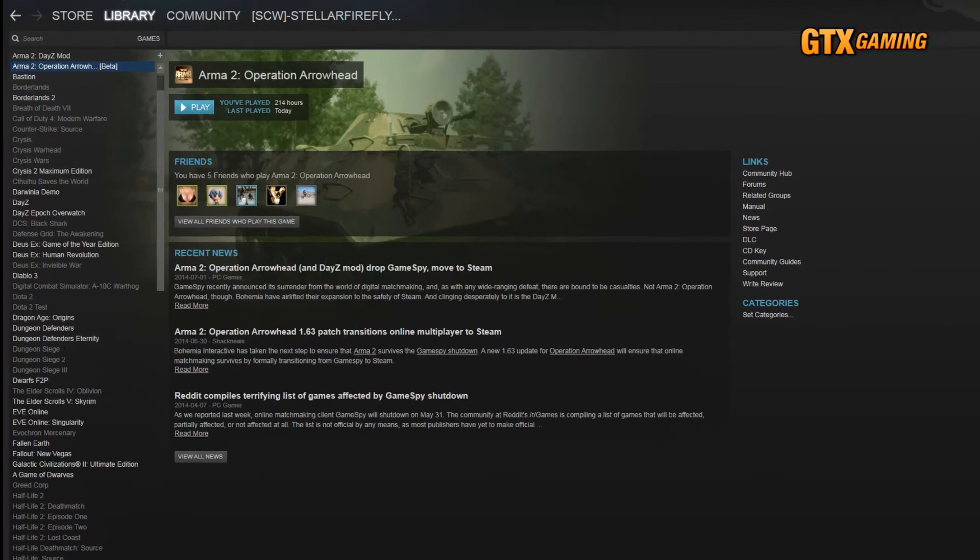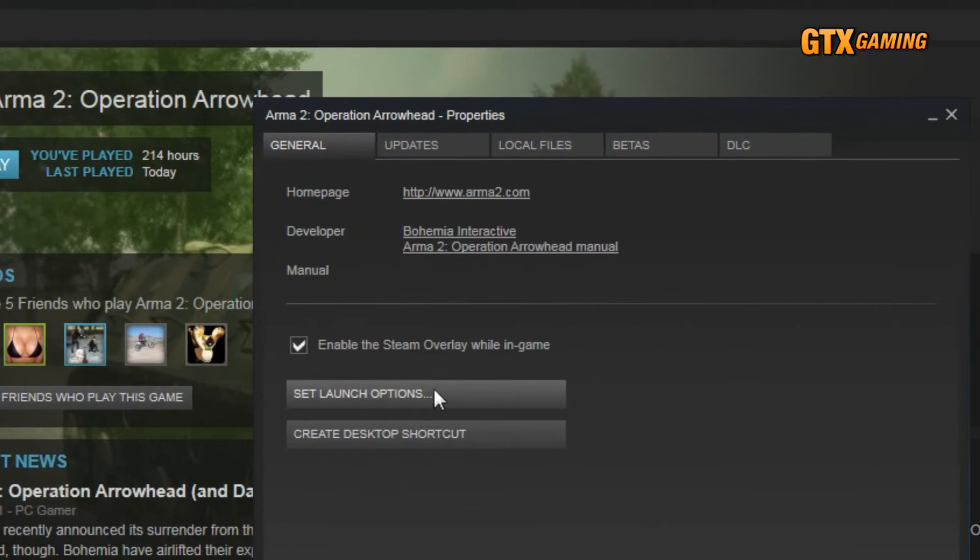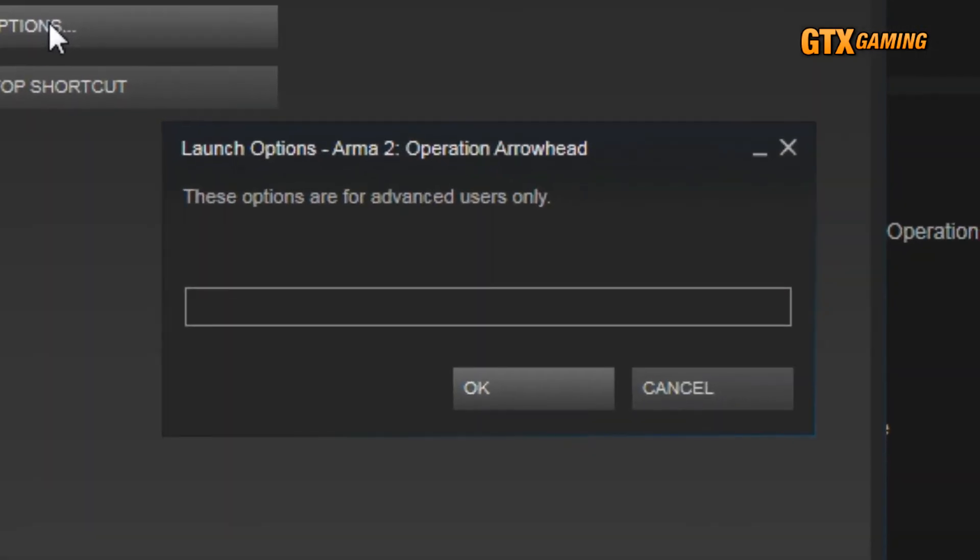Now we need to set things up so that launching A2OA will automatically load the DAISY-related mods. Head back to your games library, right-click on A2OA, select Properties, go to the General tab, and click the Set Launch Options button. Begin by typing '-mod='. What you type next depends on which mods and maps are running on the server. When connecting to a server running only the DayZ Epic mod, add '@DayZEpic;'. When connecting to a server running only DayZ Overwatch, add '@DayZOverwatch;'.